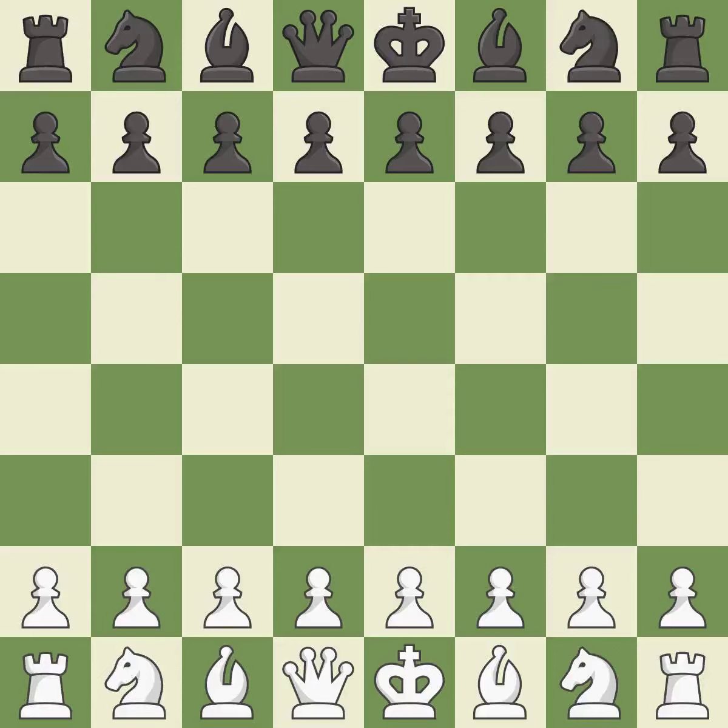Black got the better of white in that game. White played the opening well, but black was on another level. Both players navigated the middle game well, and black found some nice moves in the middle game.